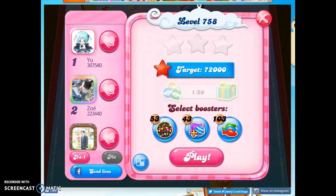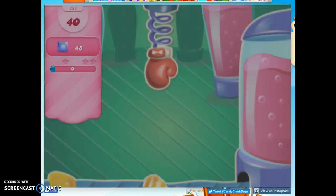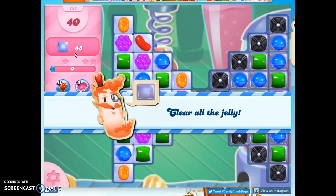Hi friends, this is Susie, your Candy Crush Guru, here to help you solve puzzle level 758, where we have 40 moves to clear out 48 jelly.